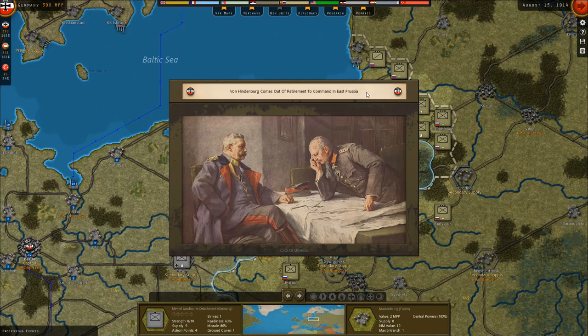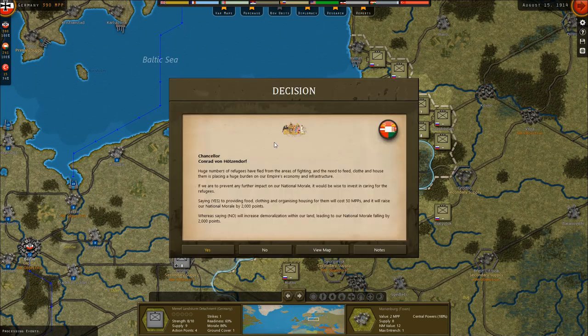Von Hindenburg comes out of retirement to command in East Prussia. There's a beautiful picture that they probably — I'm not gonna lie — might have taken from Wikipedia. I know that the makers of Order of Battle always do this; they always take these pictures from Wikipedia because it's always the pictures shown on certain Wikipedia pages. They might do that here too, but I'm not sure.